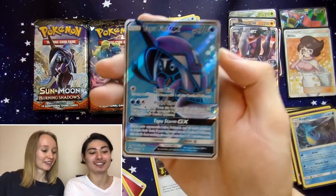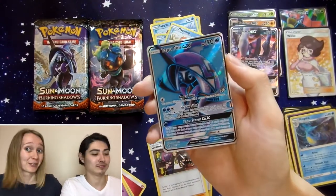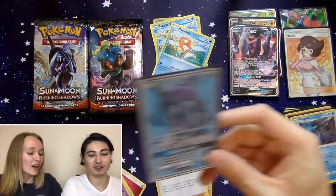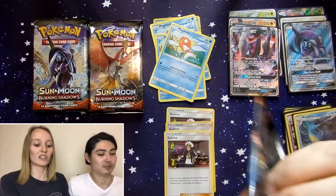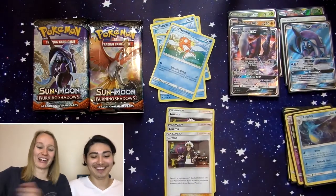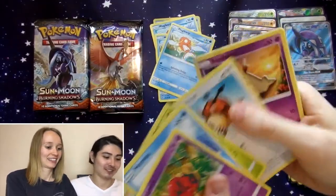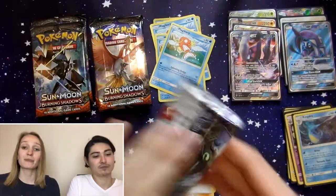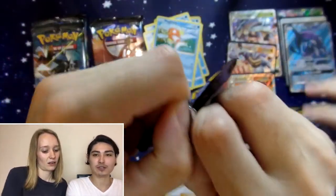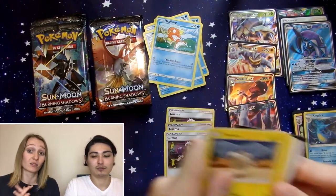Tapu Koko Beaning Full Art! Amazing — that is the third Full Art in this booster box and the second Full Art Island Guardian. That's sick. I don't know if Full Art trainers really count as Full Art. Of course they do — she's 147 of 147. To get three Full Arts in a box — that means there's probably not going to be much else. How many GXs do we have? Four GXs and three Full Arts. We've got a few packs left.